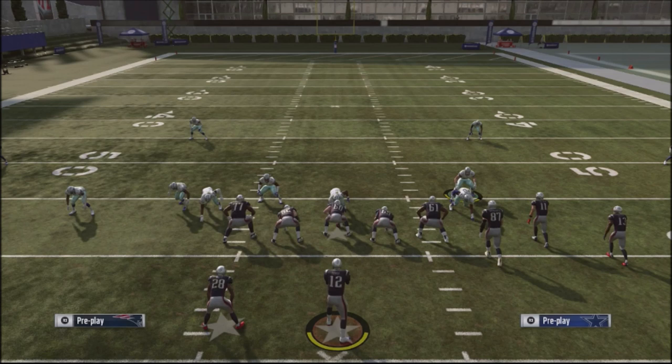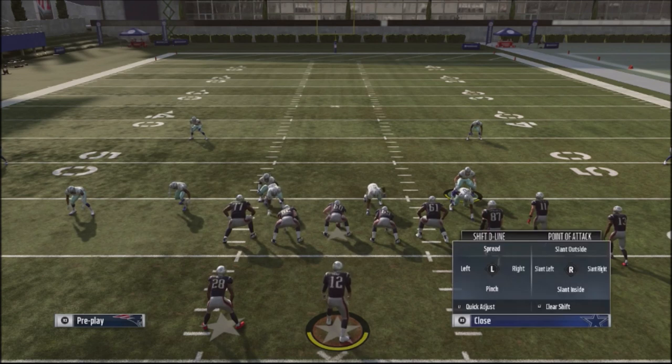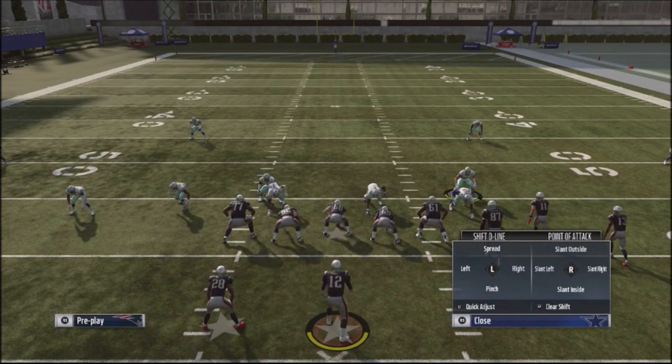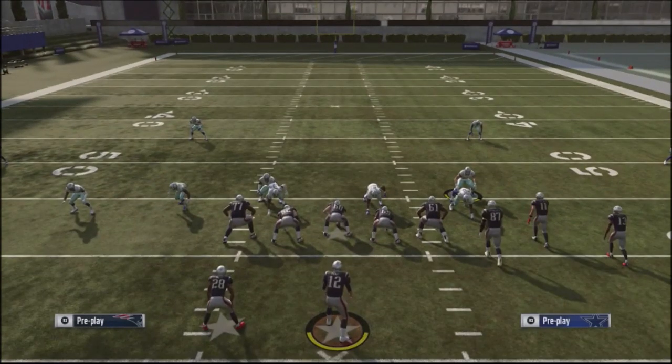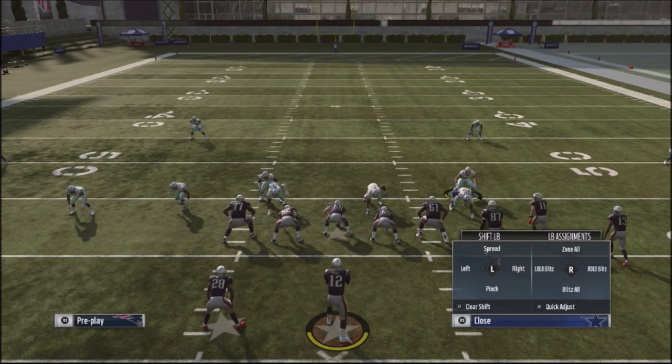Basically what we're going to do with this defense is take our defensive line, shift them off to the left by hitting the left bumper and then moving the left stick to the left. Then we're going to crash our defensive line down — slant them inside — by hitting the left bumper and slanting inside with the right stick. The final thing we're going to do is blitz our right outside linebacker by hitting the right bumper and flipping the stick to the right.